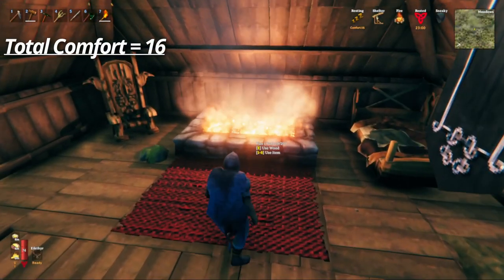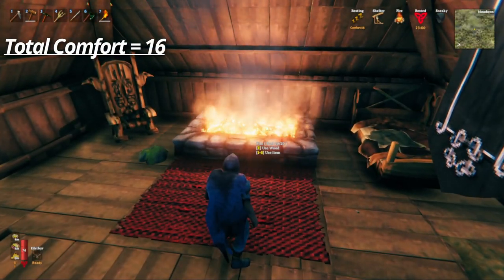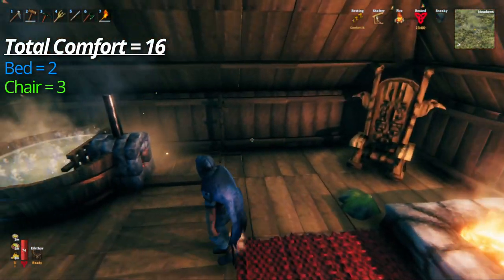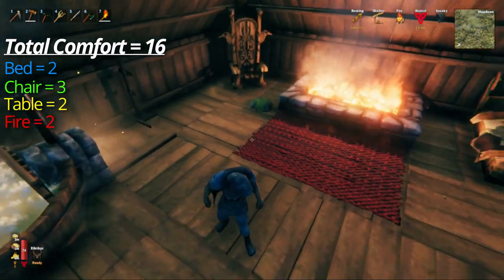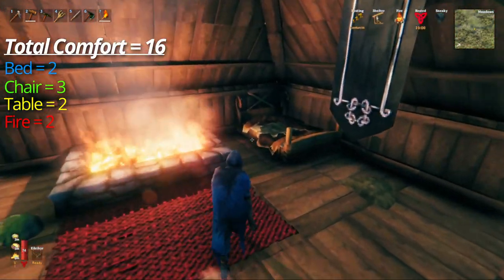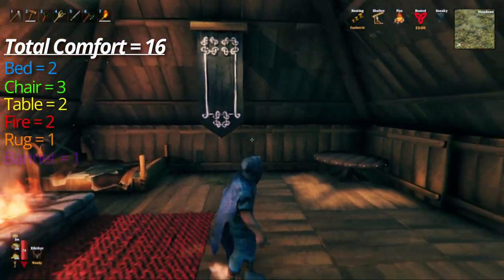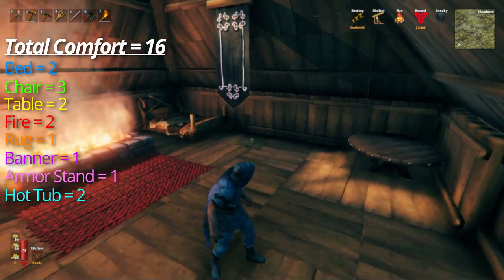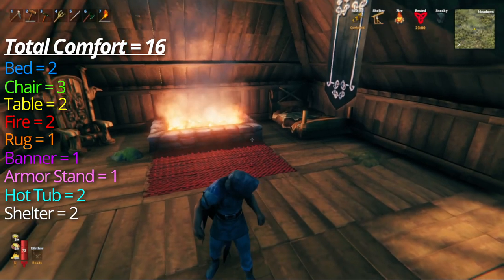The total points you can get in comfort is 16. You gain two total from the bed category, three total from the chair category, two from the table category, two from the hearth and fire category, one from any of the rugs, one from any banner, one point for an armor stand, two for a lit hot tub, and finally two from having shelter itself.